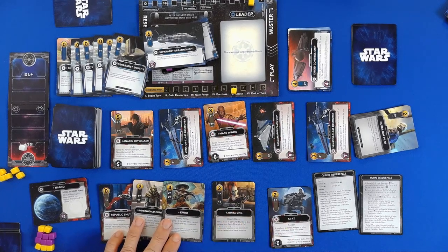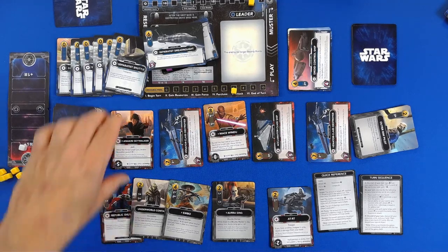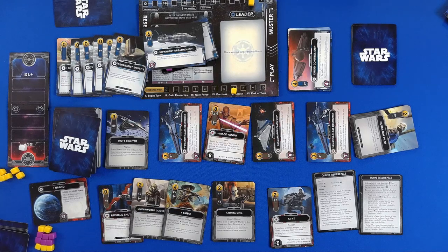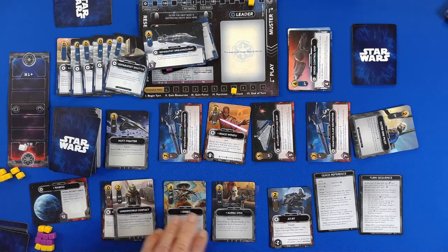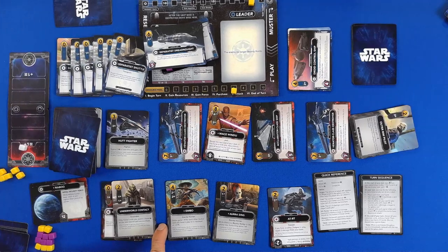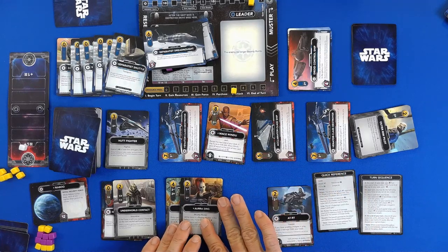Force goes two in my favor, but it doesn't really matter. We have four to purchase with — it's fully in my favor, so I get to buy Anakin. When the Force is with you, Anakin gains three attack. And then we go on ahead — so we get four for Embo, who gets one additional attack. That will be two, three, four. She will make five.